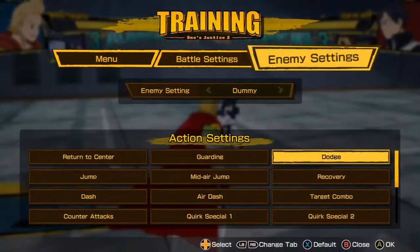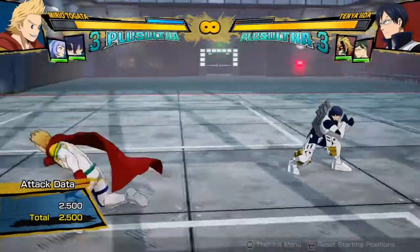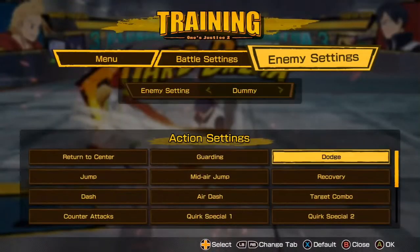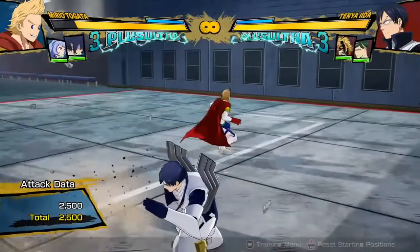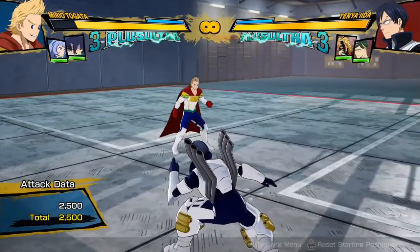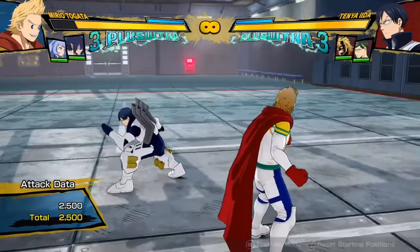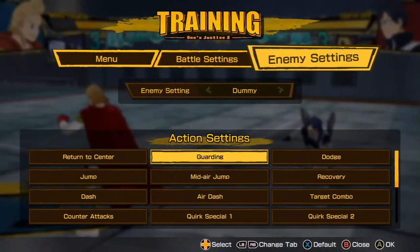But I would also nerf yellow attacks, because a lot of you guys are probably thinking, if you make them even better, people are just going to be spamming yellow attacks all the time if they have complete tracking. But something I really don't like about this game is that there is literally no such thing as an unsafe move in this game — or barely. The concept of an unsafe move barely exists in this game, and I really don't like that.